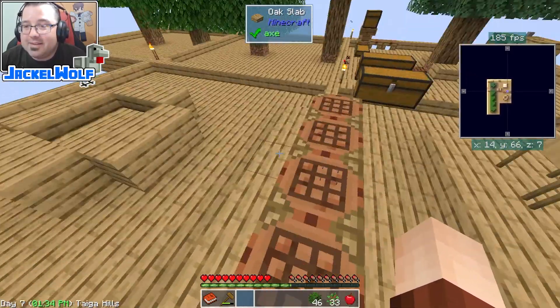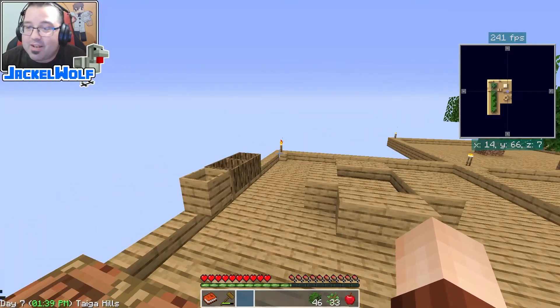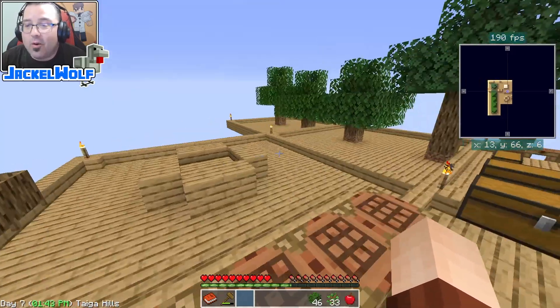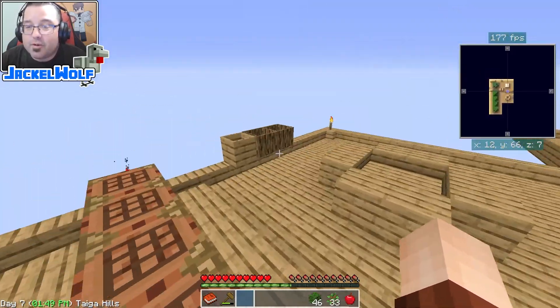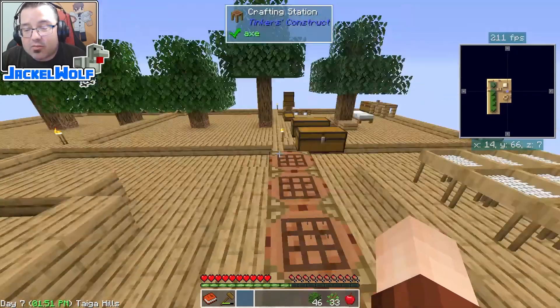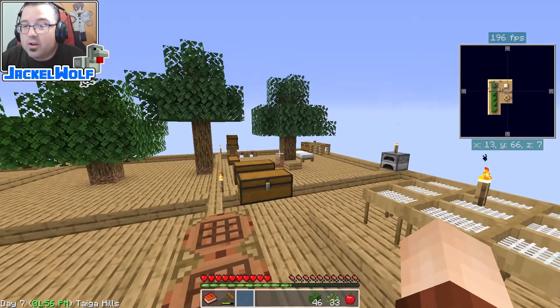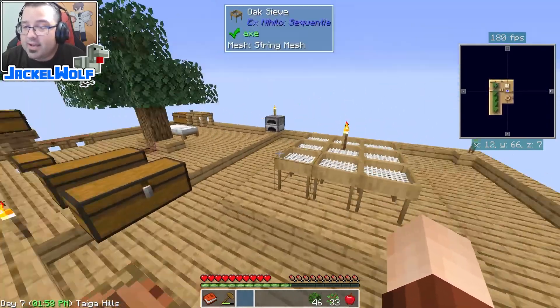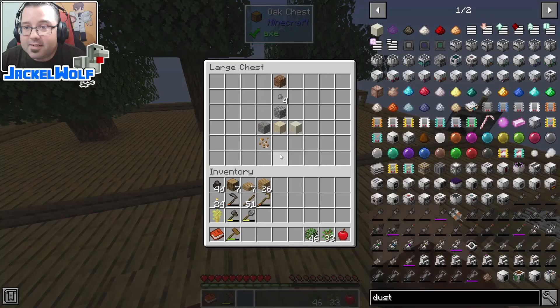One thing about this pack that is kind of surprising is that we do not have an alternate method of moving water — the only method I can see is an iron bucket. It's not very difficult to get: we are already crushing cobblestone into gravel into sand into dust and running it through the sieve, which is our main source of getting iron pieces.